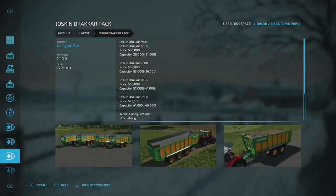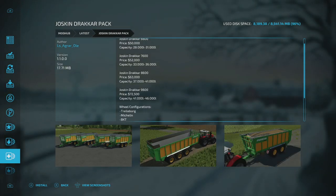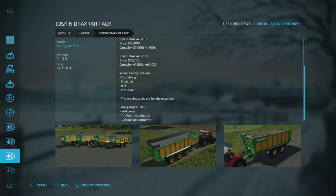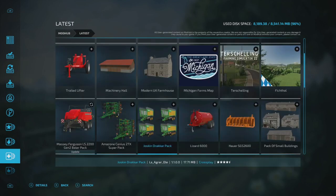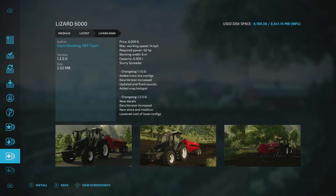The Jaskin Dracar Pack is ready for an update. The changelog shows added color, fill volume adjusted, and various other adjustments. Jaskin makes pretty nice stuff — I've used them in the past. If you're a fan, go ahead and get that fix applied.